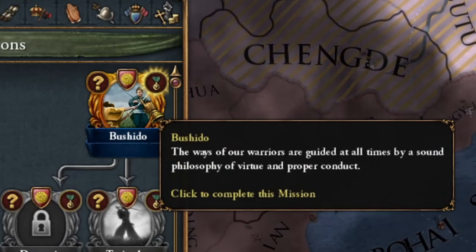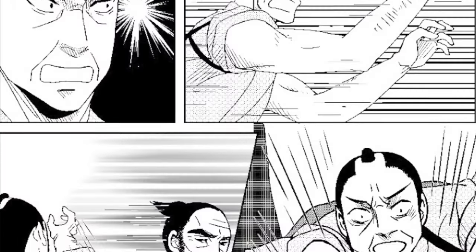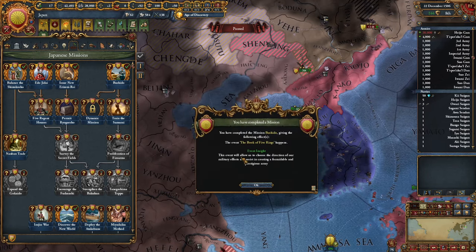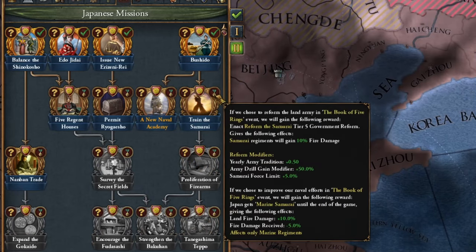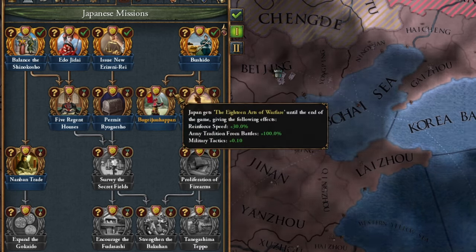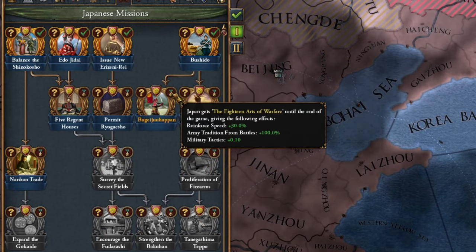I'm also carrying out the Bushido mission — the Book of Five Rings. Our country has given rise to many warriors of renown, but none has gained as much persistent fame as the legendary Miyamoto Musashi — called the best duelist in the history of Japan, he won his first duel at age 13 and traveled the whole country, remaining undefeated. Now we need to carefully consider our options: the path of the samurai remains unchanged, we only decide whether to transfer this knowledge to expanding our army or navy. Expanding the fleet makes sense, so I will develop our army.